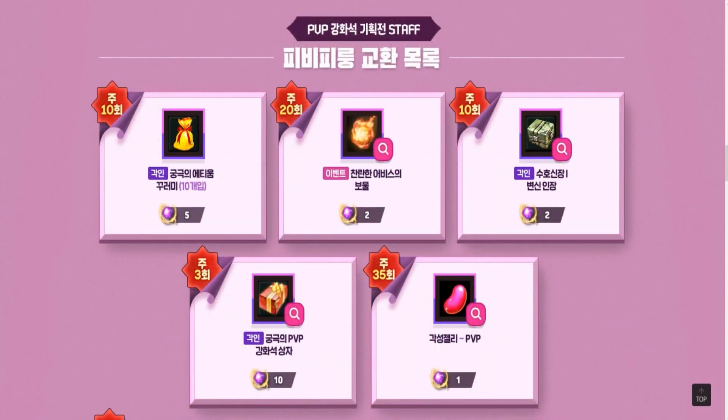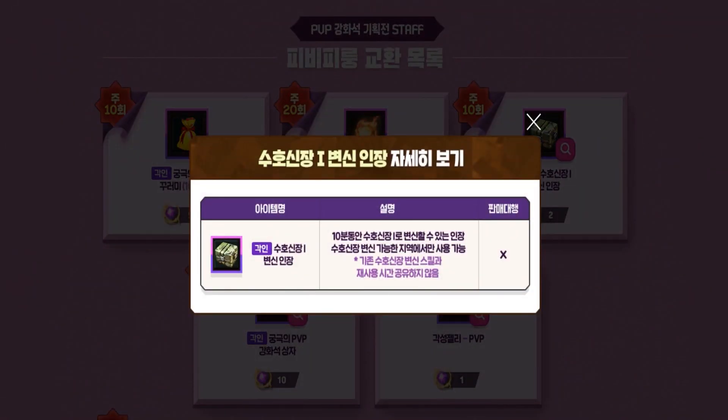Now let's move to the second NPC. Here you will need tradable legendary PvP enchantment stones. You can exchange them for a bundle of 10 ultimate ethium or shimmering abyss treasure, which can be exchanged for 5 million abyss points. Or maybe you want to buy a guardian general seal, which allows you to X-form once, even if your character is not a 5-star officer.